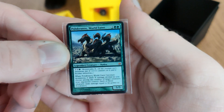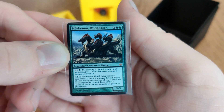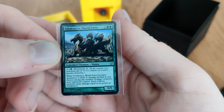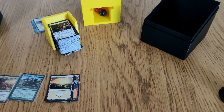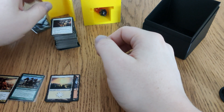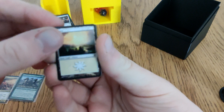Polukranos: Weld Eater — X, X and two in green, monstrosity X. When it becomes monstrous, it deals X damage divided as I choose among target creatures my opponents control, and each of those creatures deals damage equal to its power back to Polukranos. Thankfully, at no point did either of my commanders leave the battlefield — except when I just died.